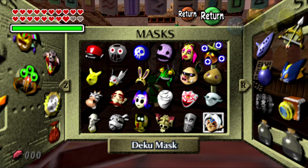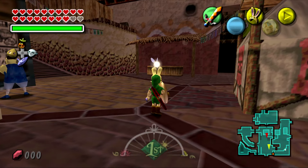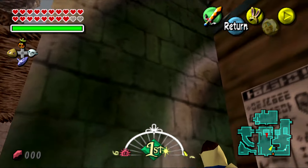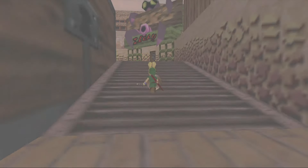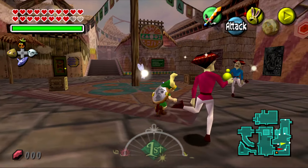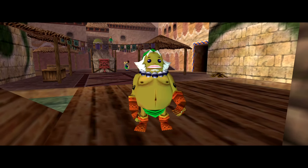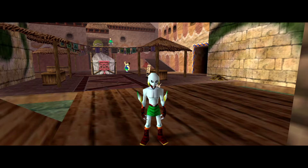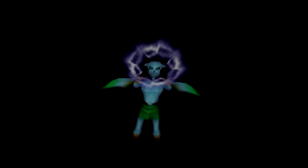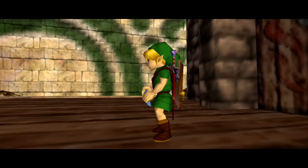A mechanic largely ignored in Ocarina of Time was the mask — though the title of this game didn't give that away. Masks play an important part here. There are 3 transformation masks and 1 optional endgame transformation mask, obtained by healing the souls of the dead. These masks let you transform into different races: the Deku, which you get first; the Goron, second; and the Zora, third. Each mask has its own abilities and weaknesses, and the dungeon where you obtain each mask requires their use the most.